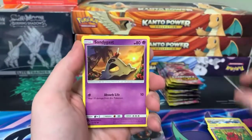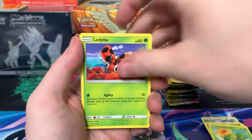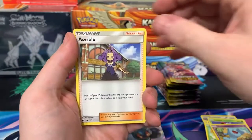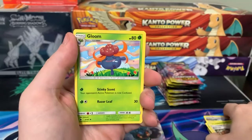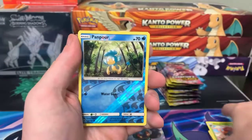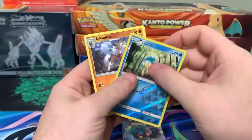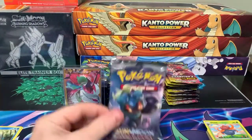Pack one: Sneasel, Venipede, Sandygast, Caterpie, Luvdisc, Energy, Wobbuffet, Acerola, Gloom, Panpour, Lichen Rock — nothing there. Alright, second one Christine.